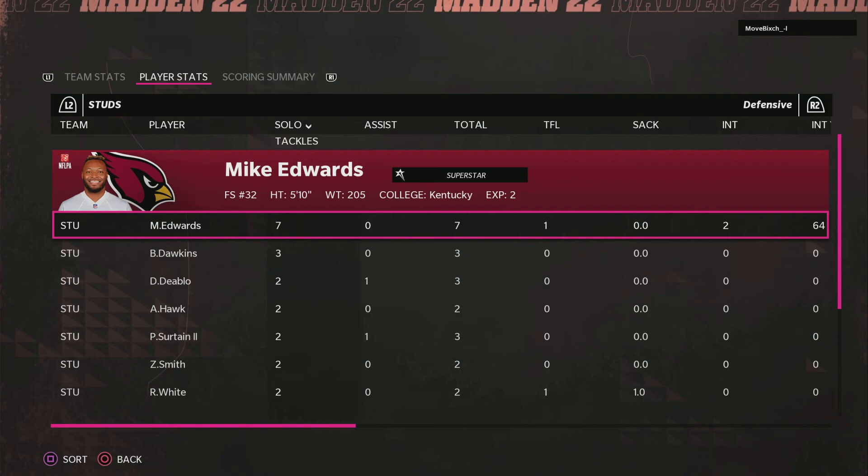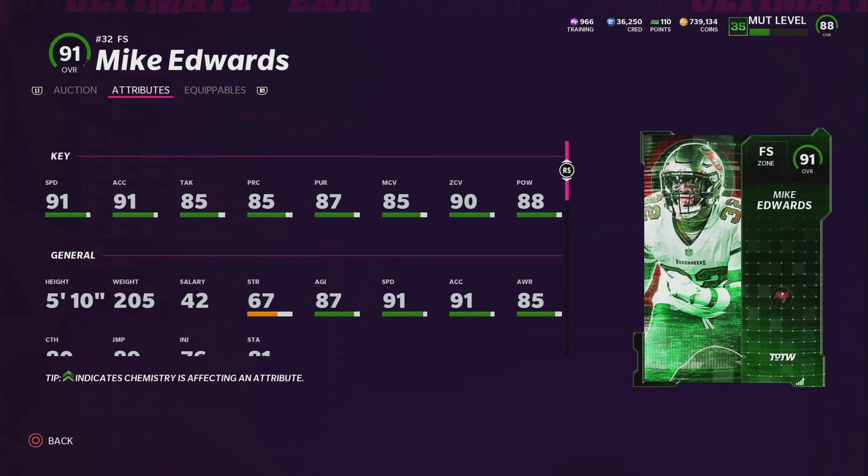Shooting gaps is his bread and butter — it must be because he's a little smaller, he can shoot gaps better. If you need a run support safety for some reason, Mike Edwards is your guy. Looking at the stats on the card, the guy is stacked everywhere: good speed, good acceleration, good zone, pretty solid man. The only thing is his height, but it seems to play to his advantage.